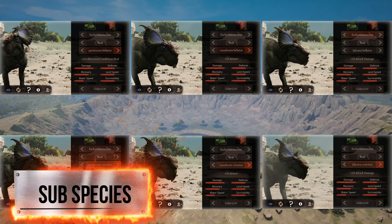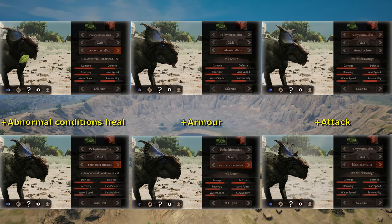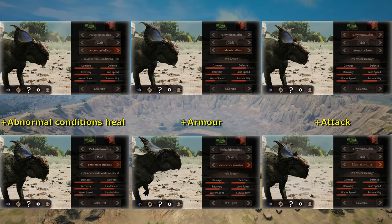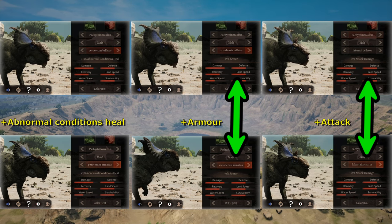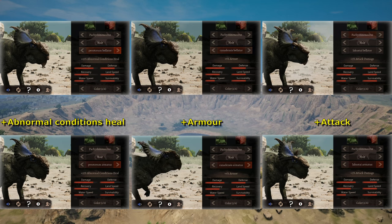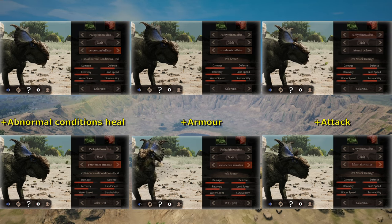We have six different subspecies — two of each representing the stat difference. We got both abnormal effects healing, a buff in armor, and a buff in attack. I personally recommend the buff in armor, but the buff in attack isn't too bad either. It depends on what enemies you are fighting. As for abnormal conditions, there is nothing that can't be powered through. Your fighting style also factors into this.